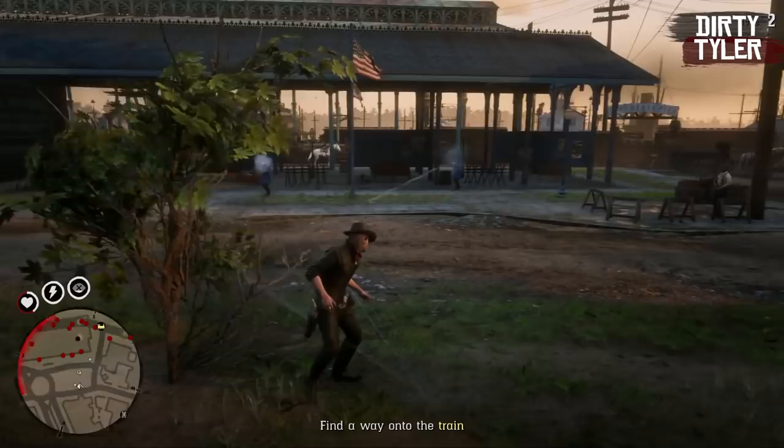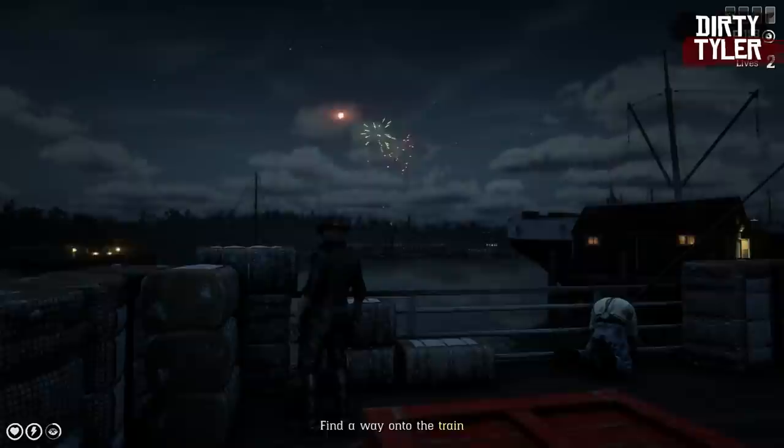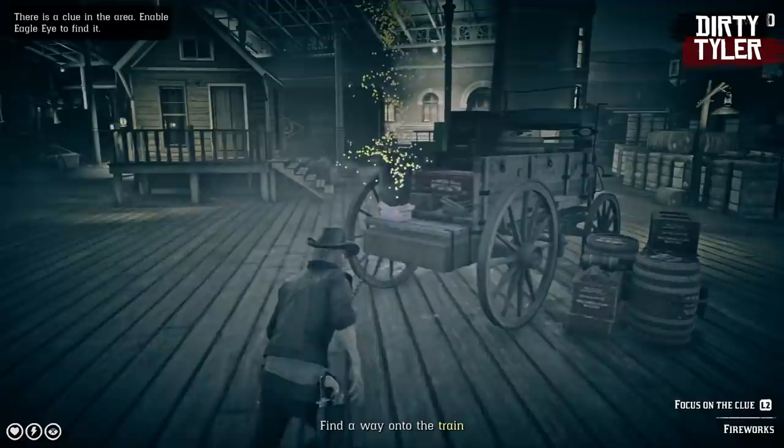Another point of interest is the option of setting off some fireworks, which will cause two of the guards to walk down the Saint Denis docks to get a better look. I don't really think it's a great thing to do, but it does look kind of nice, especially at night — great for photographers looking for a nice shot. There's also some dynamite scattered around which you can see in Eagle Eye and essentially just blow up.